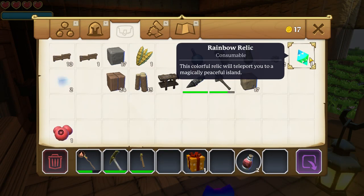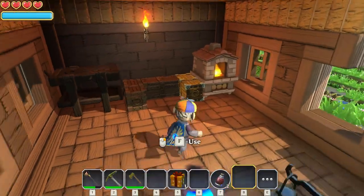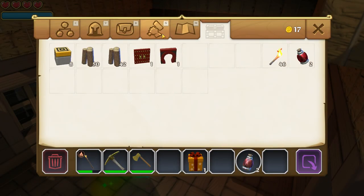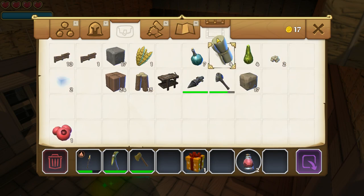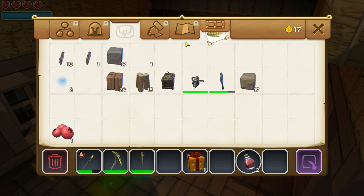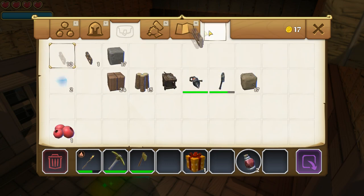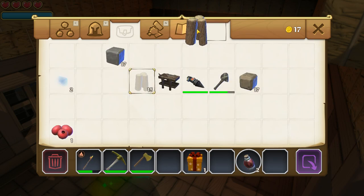What else we got? Oh yeah — we can go to a rainbow world. I'm not gonna do that though. You go away. Same with all this. Don't need you, or you, or you. Those I can put somewhere else. The fences I'll keep for now. We can put the wood in there.